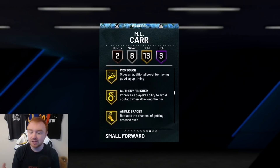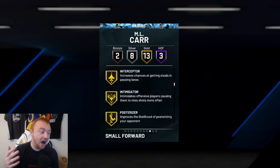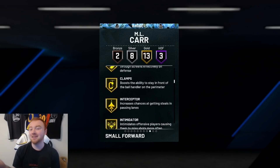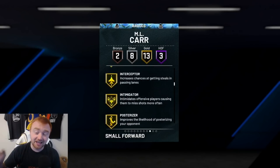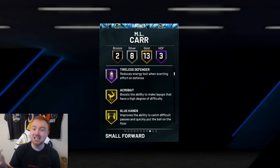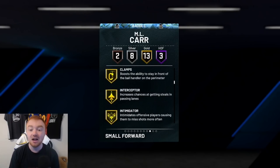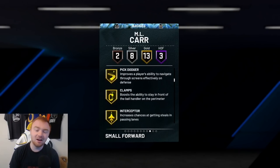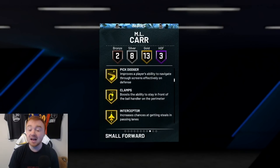The badges you really want to make sure your wing players have — many different badges are helpful like Glue Hands, Pick Pocket, Bailout, and Pogo Stick. Having Bailout on your point guard is really helpful too. For your two, three, and four, if they can have good shooting badges like Chef, Limitless Spot Up, and Dead Eye, make sure you put shooting badges on every player possible. For your wing players, the most important defensive badges are Pick Dodger, Clamps, Interceptor, and Intimidator. These four badges are super important.